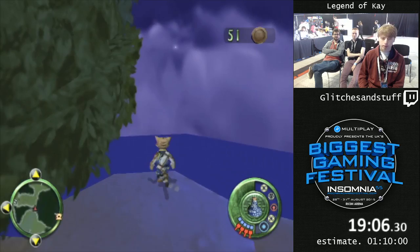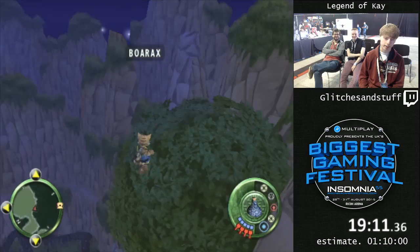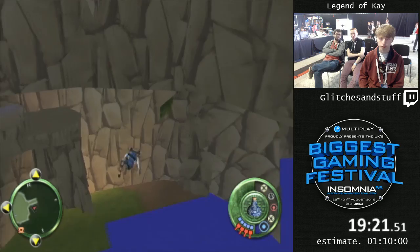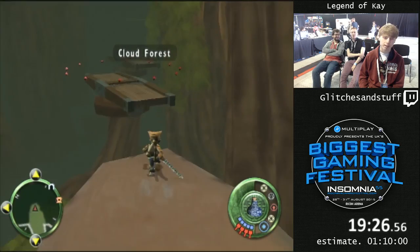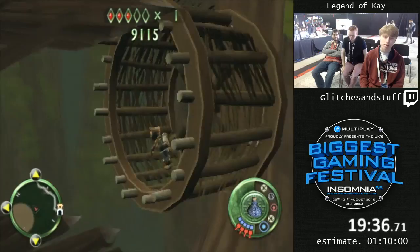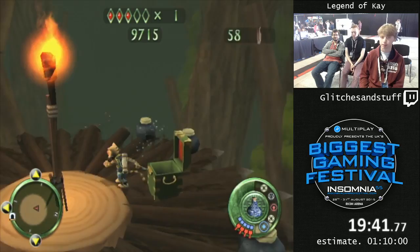Actually, I don't think you've seen out of bounds yet. This is what it looks like — it's very confusing. The textures actually load based on the camera, not on my position, which is really annoying. It means I have to not only be good at controlling K, but good at controlling the camera so that the map actually loads. The collision is always there on the maps, but the textures sometimes aren't.